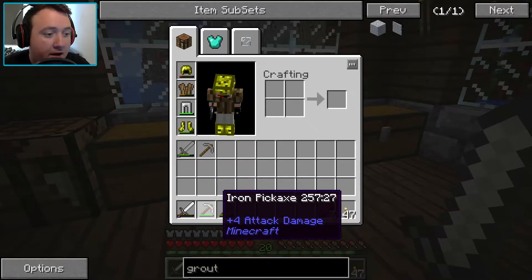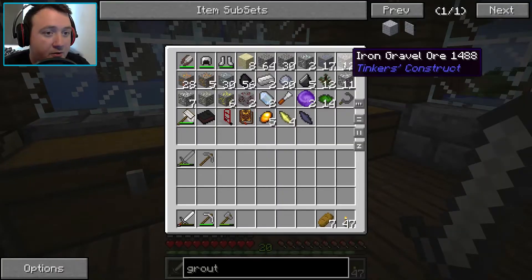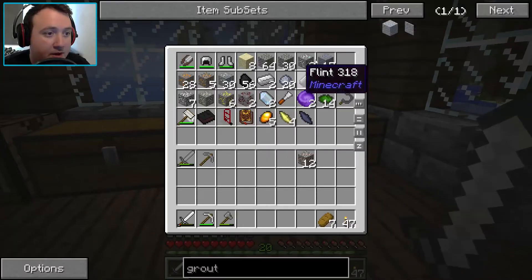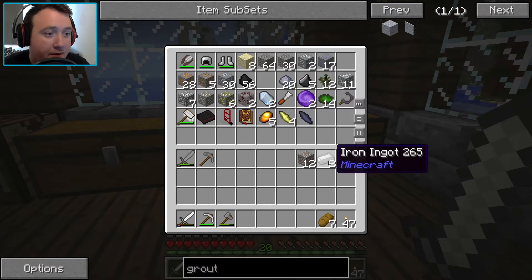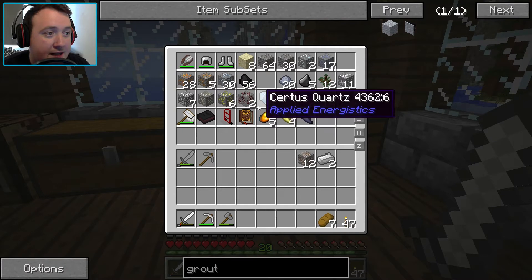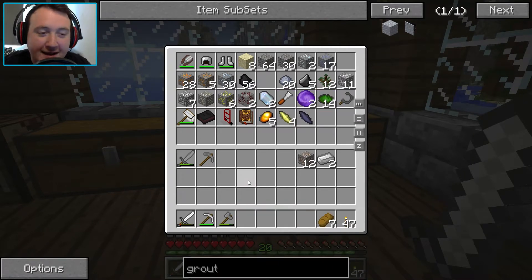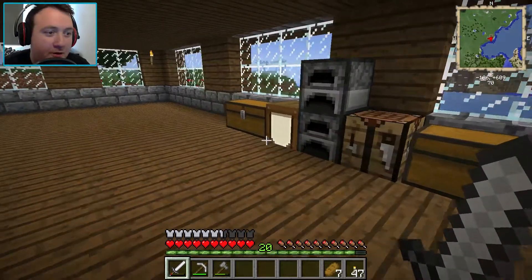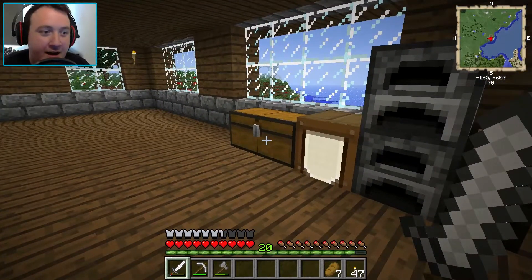Before we get going, we're going to need to craft a few things. We do have 12 iron. I want to make a new shovel because we're going to be collecting sand and gravel. We have two iron ingots there. We're also going to need a new sword - ours is about to break. Something I almost completely forgot: we need a bucket, because in order to provide heat for the smeltery, we need lava.